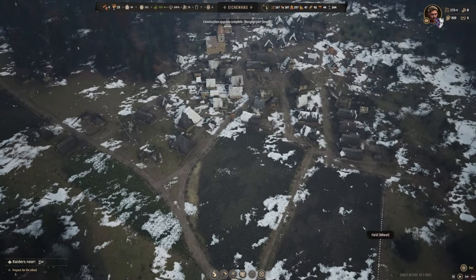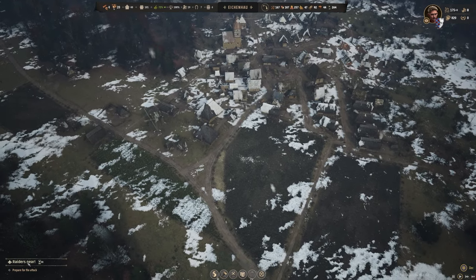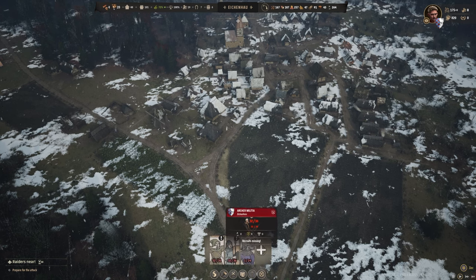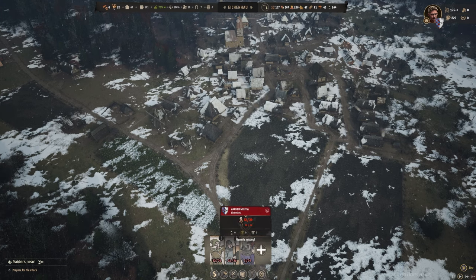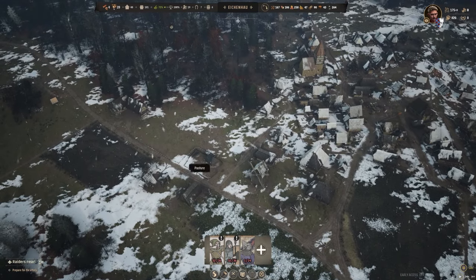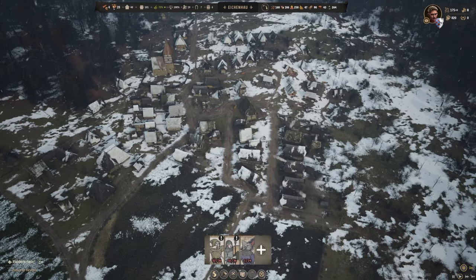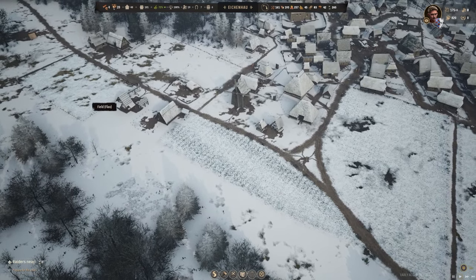As we head into our second winter, the main thing to prepare for is the raiders attack — we've only got 80 days left. We've almost finished getting enough recruits to completely fill out our spear and archer militia. In a dream world it would be nice to import some armor for these people, but I don't know if that's realistically going to happen.